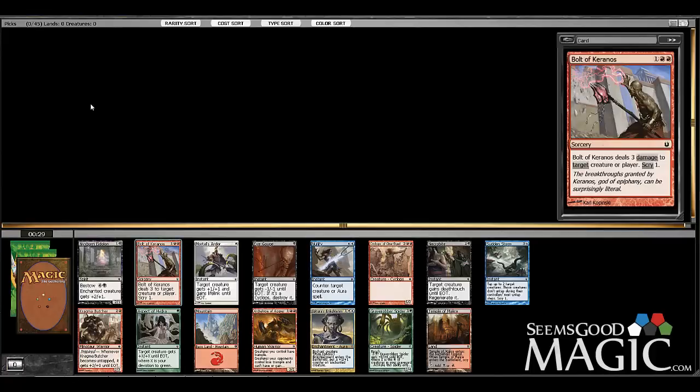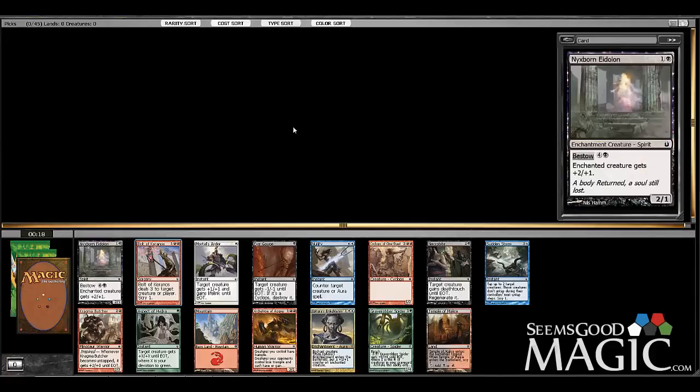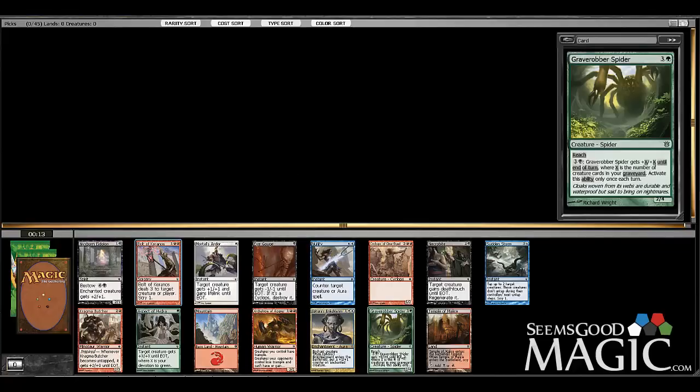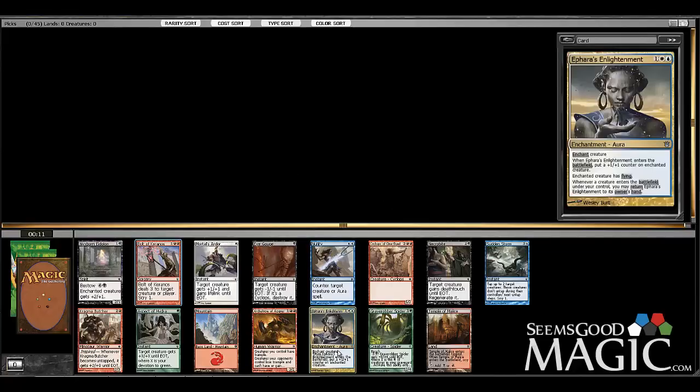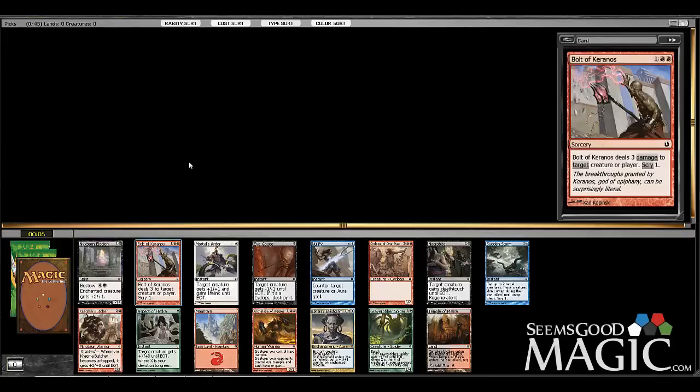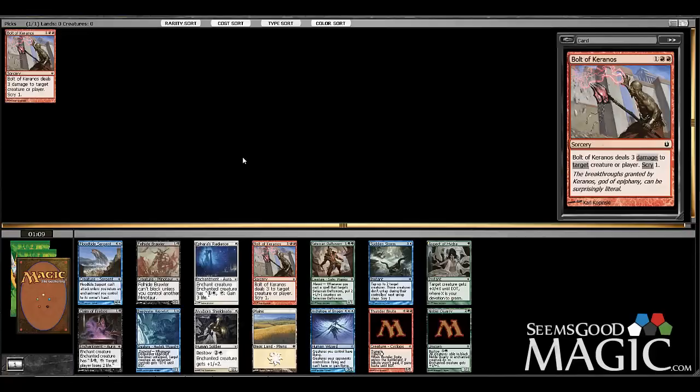The key thing to this format is you need a two-drop creature, a three-drop creature, and a little bit of protection, and you should be able to get there. Heroic turned out to be super strong. I've got 20 seconds left so I'll quickly go through my mind on this pack. Archetype of Aggression is cool, Grave Robber Spider is good, Farsight of Enlightenment is certainly interesting for heroic. I'm going to take the Bolt of Keranos — not that it's great, but it's actual removal — and I'm going to probably just continue forcing red-white.